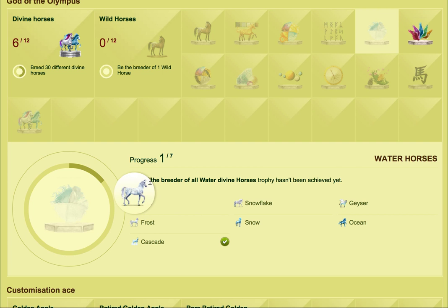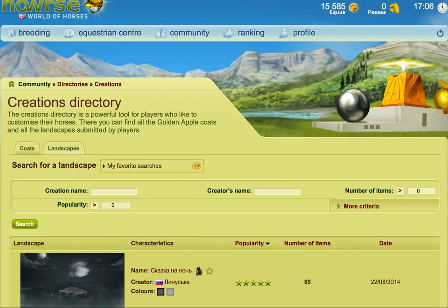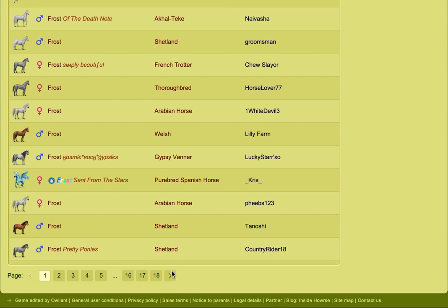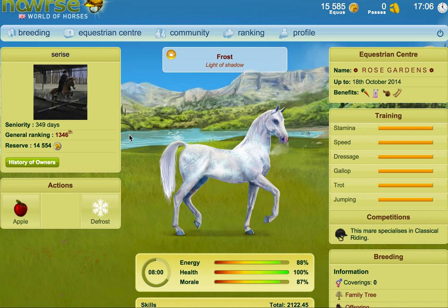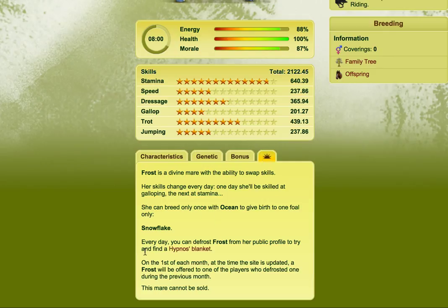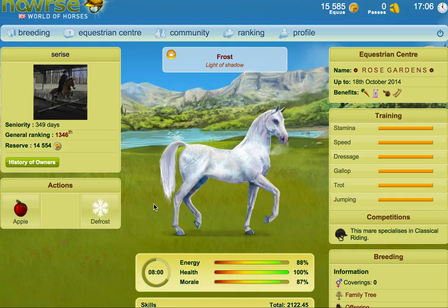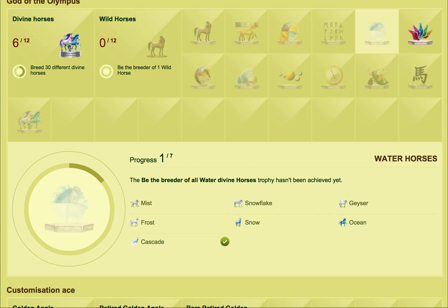Now, one interesting thing — this Frost divine. Frost is quite interesting because you don't actually have to own it to get one. Every day you can defrost Frost from a public profile to try and find a hypnose blanket. On the first of each month, a Frost will be offered to one of the players who defrosted one during the previous month. So if you defrost a Frost every day, there is a possibility that you might win a Frost the next month, and sometimes you'll win a hypnose blanket.